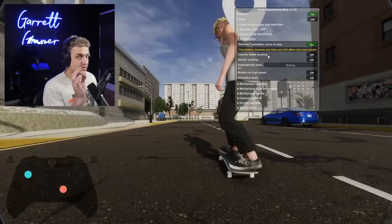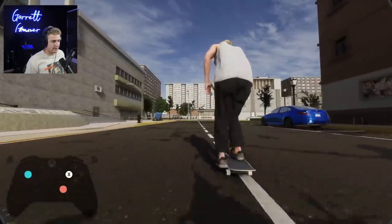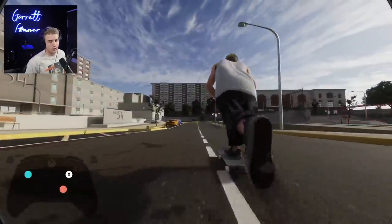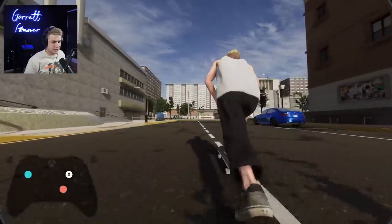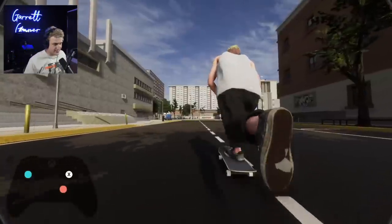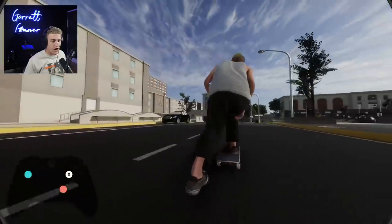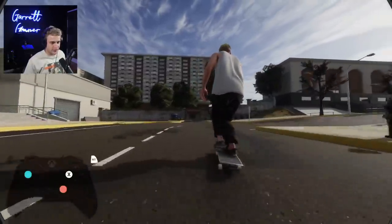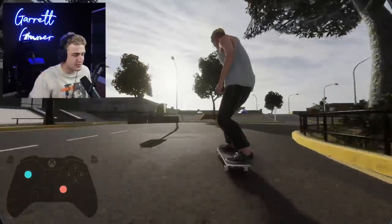Velocity-based pushing — super minuscule, super cool when you notice it. With it off, the push animation is the same every single time regardless of how fast or slow you're going. If you turn on velocity-based pushing, you'll notice the pushes are quick at first — fast-paced pushes to get that speed up. But as you continue pushing and go around the corner, you can see the pushing strides and animation starts slowing down, just like how they would in real life. Once you reach a certain speed, you're not still doing rapid short pushes. It's super small stuff but really effective.